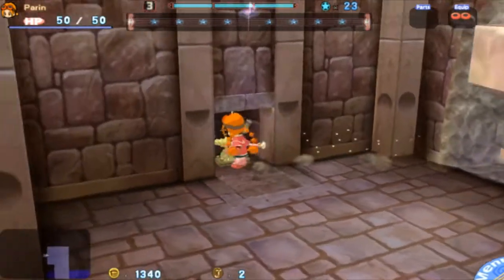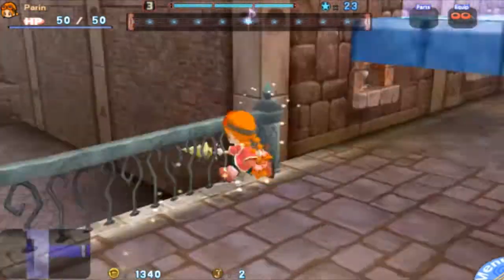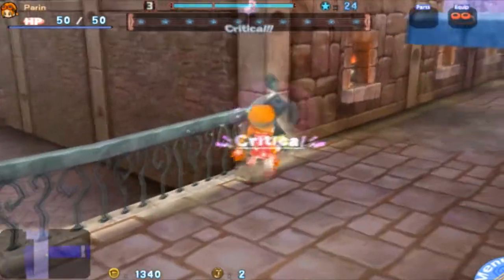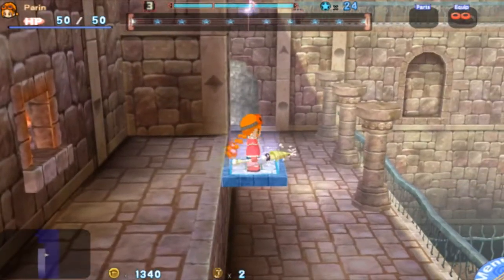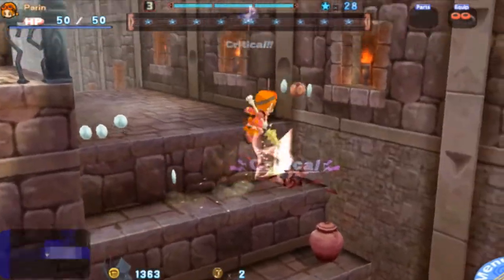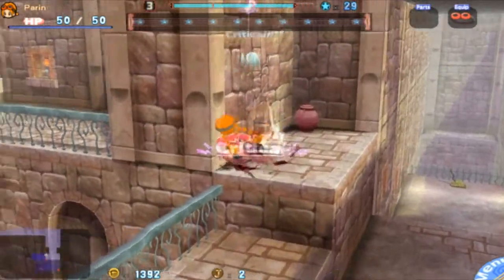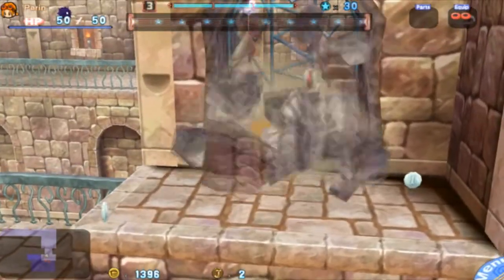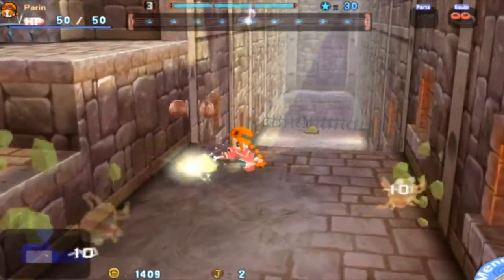Money! I have no idea what that did. Let's see what that floaty thing does — probably carries us over into the next room. Bad spider! Apparently those jump attacks are really effective. There's something here — I'm sure we have to go that way at some point. I don't know what that door does.